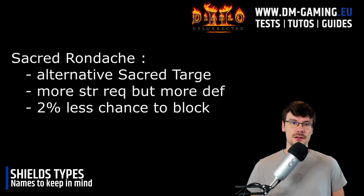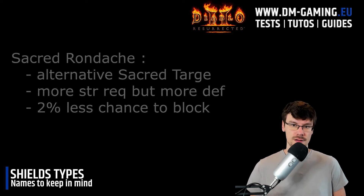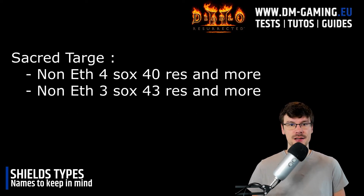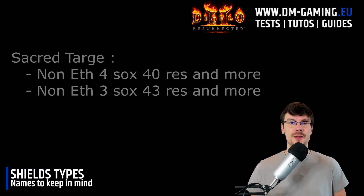You could also consider the Sacred Rondache, which is not too bad — it needs a bit more strength but you lose two percentage points of chance to block. On these two types of shield, look for either 40 all resistance with four sockets to make Spirit, or three sockets with 43 all resistance to make Dream or Dragon. You need at least 43 all resistance for Dragon and Dream because they are expensive runewords, so you need the best base possible.